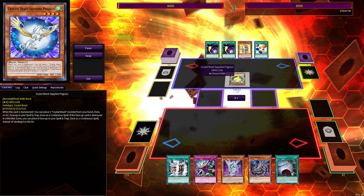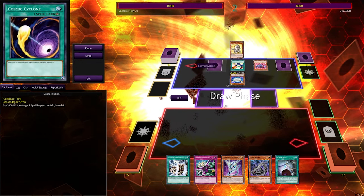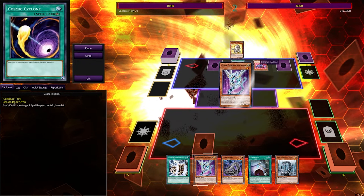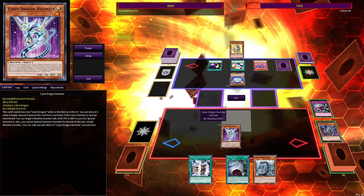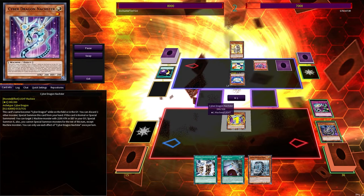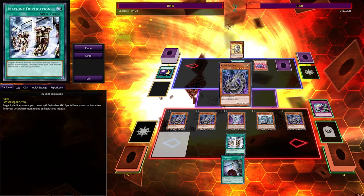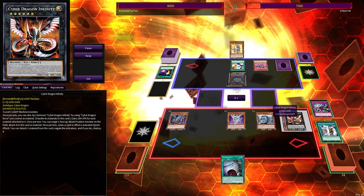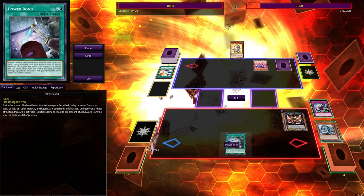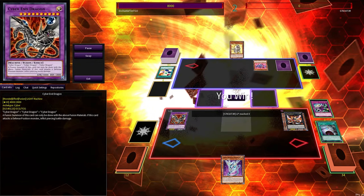Pegasus again — always a good starter for Crystal Beasts, since it gets you another one onto the field. Naster gets rid of Cyber Dragon to Special Summon itself. My Dimensional Prison gets banished — no big loss. Herz gets Normal Summoned. Machine Duplication gets me Infinity, leaving me with a Power Bond for Cyber End Dragon. Cyber End Dragon at 8,000 — one hit and boom. Just one.